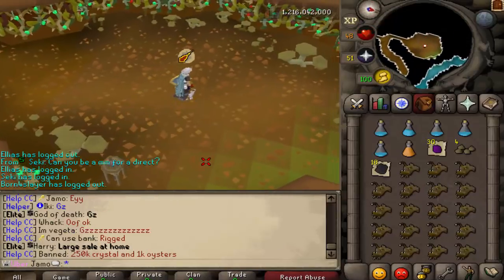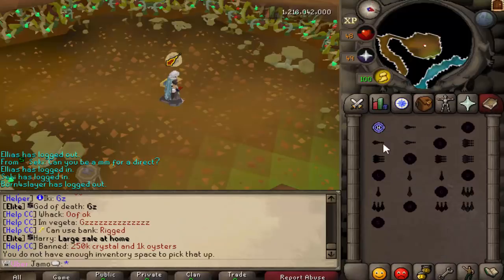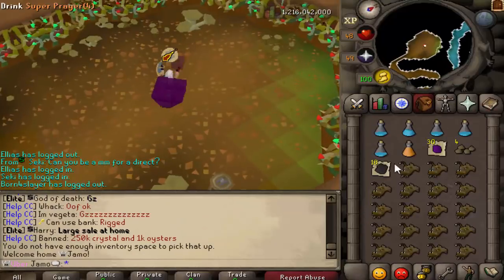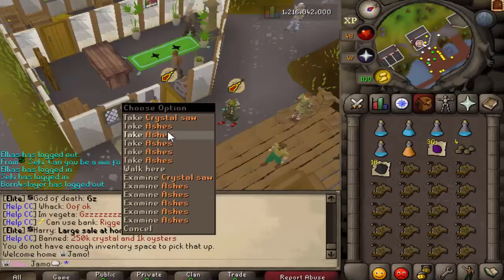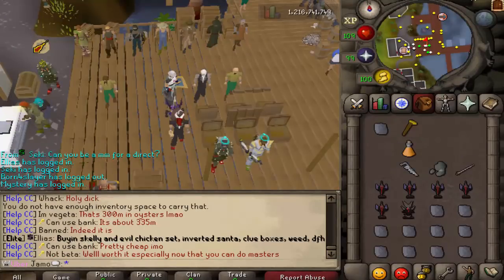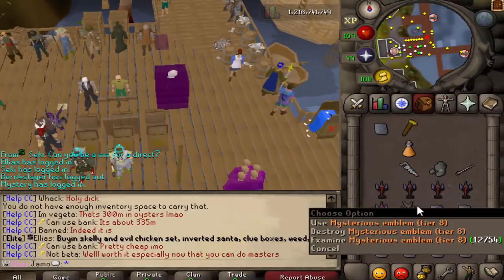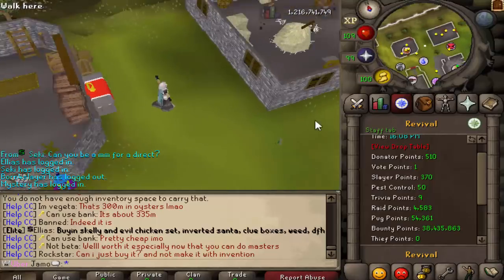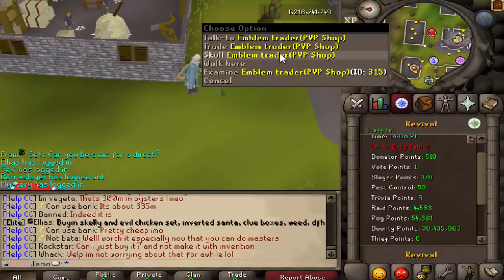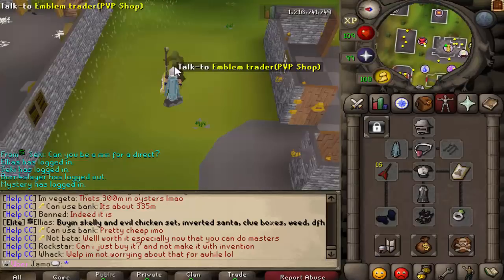We just got a Crystal Saw that only took 48 kills. We actually got two Golden Hammers at the same time, which is cool. If we go to the Bounty Hunter place, we can trade in these emblems. It should give us 40 million points, and then we can buy the rest of the Dark Stones from the shop.